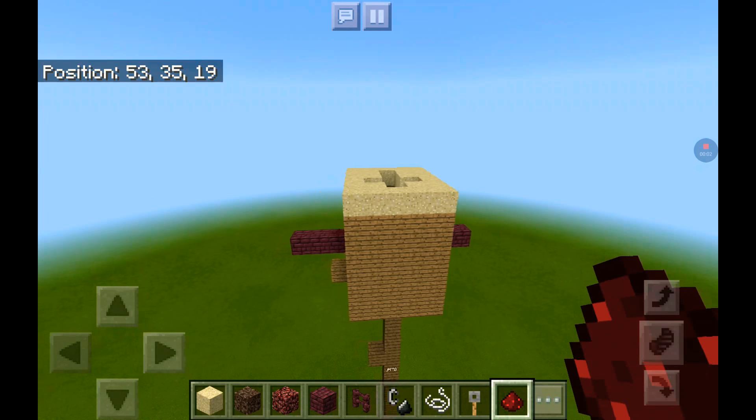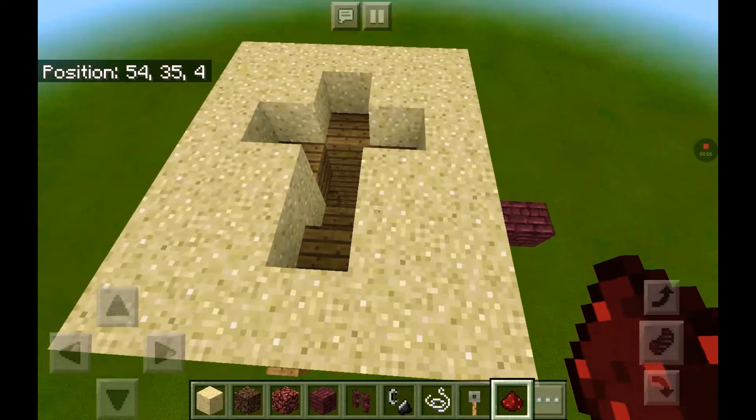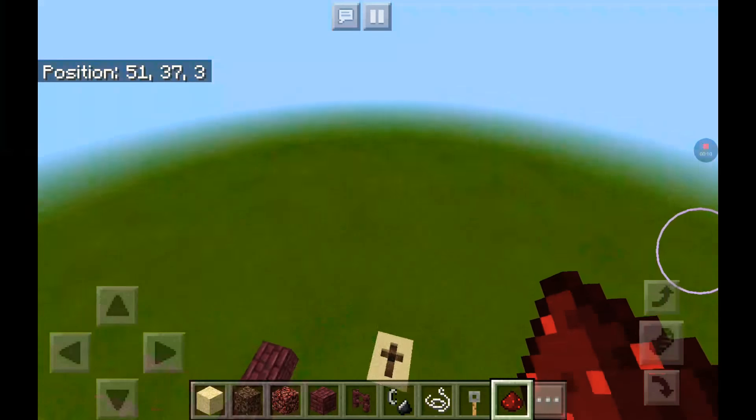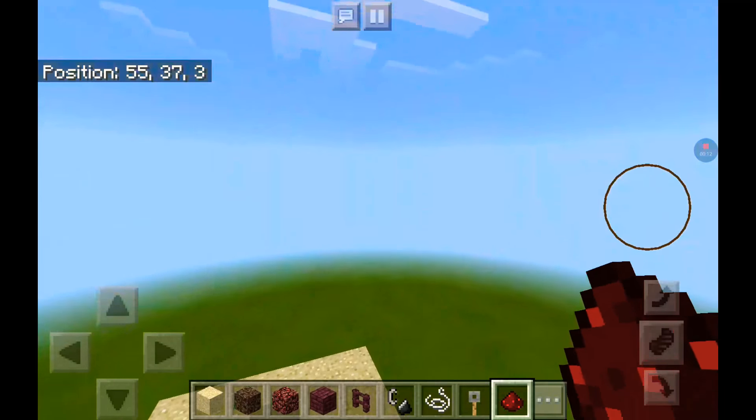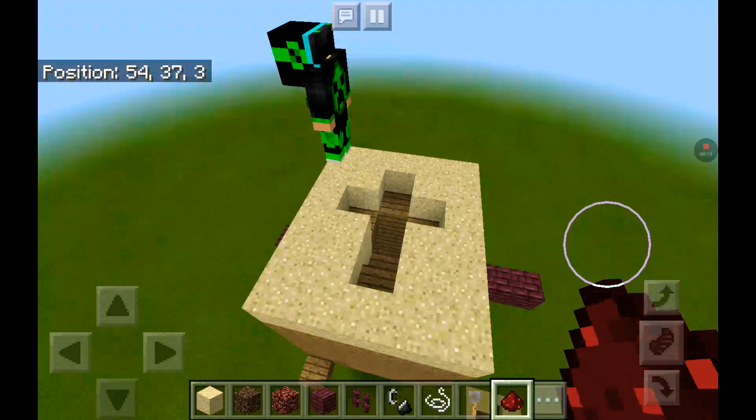Hi guys, welcome back to my new video. Today I'm gonna be showing you how to make a Herobrine trap. The first thing you need is a cross. I prefer this on a sand biome, but I just randomly did it on a flat world today. We're gonna have a helper named J Pro — he's gonna be helping us build this. He has no idea what we're doing or building, maybe he does, maybe he doesn't. Let's get straight into this video.